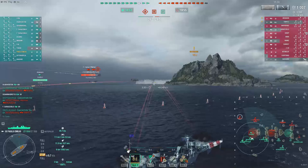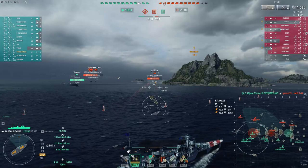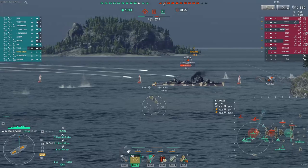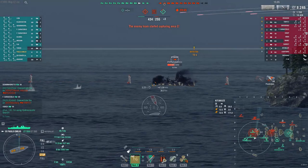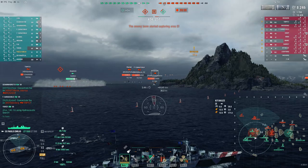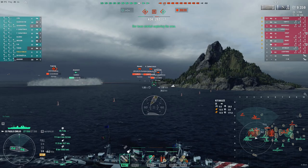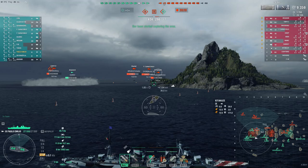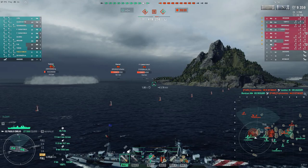I actually managed a hit for about 10,000 HP damage. The guns on Paolo Emilio are not very fast-reloading and don't have huge DPM, but they have nice alpha damage with SAP ammunition. I'm sitting here shooting at the Kitakaze and spotting her at the same time, though I don't want to be focused by several enemy ships — that's why I moved outside detection range.